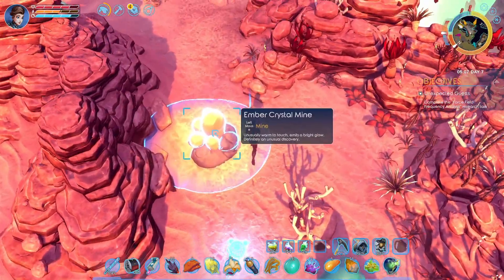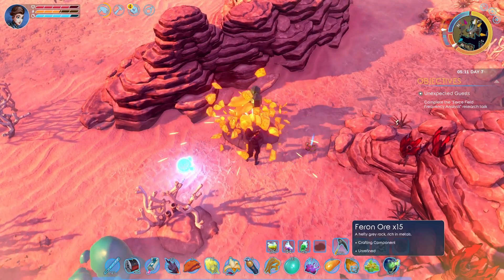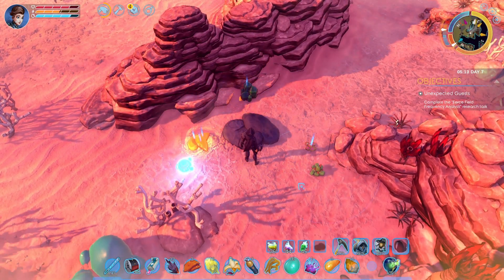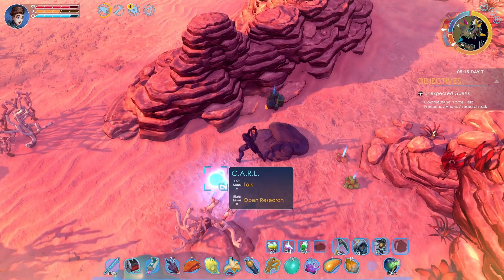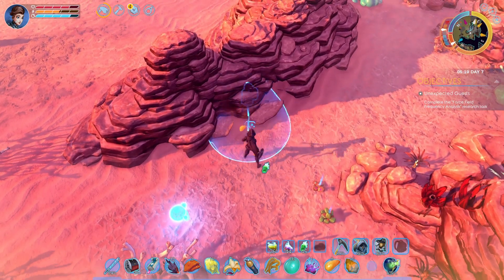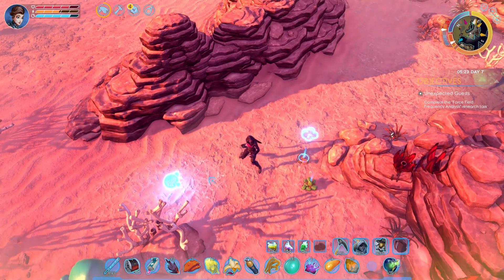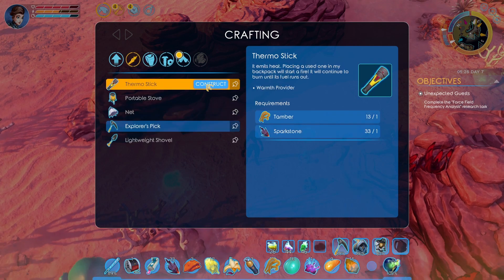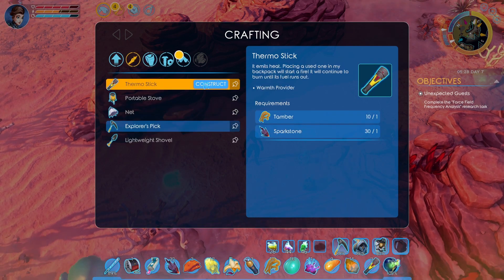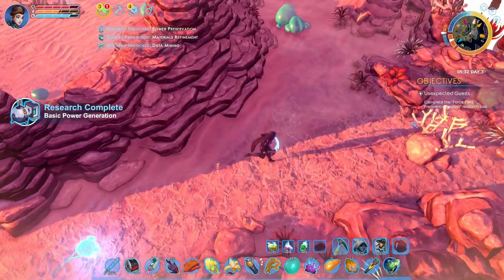Yeah, it is getting dark again. Oh, there's more ember crystal. You know what? That's something we don't have. Let's get rid of the rich sile. We need to make the glow stick thingies — these two guys, we need to make some of these. The research results are in. Oh, we need tambour for them — that's important then.